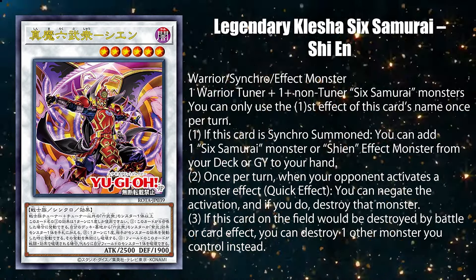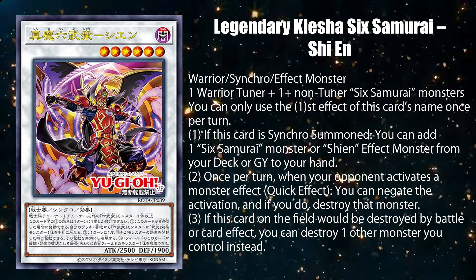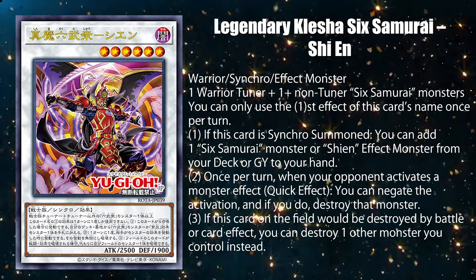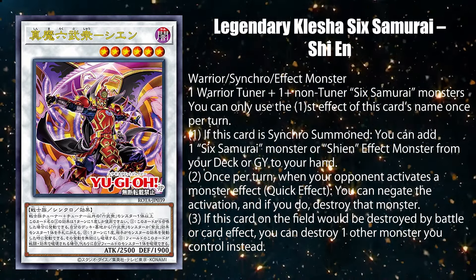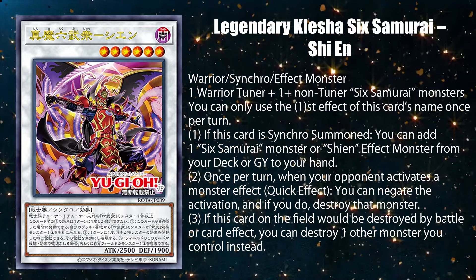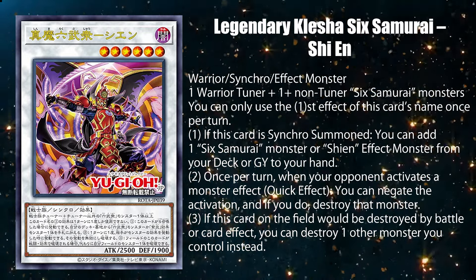Holy Shien. Six Samurai finally has a level 6 monster, which the archetype ironically didn't have besides Chancellor Enishi. On top of Shien finally working like most modern Yu-Gi-Oh cards by having the ability to get a card after being summoned, he can also negate monster effects now. And it only took 13 years — all he had to do was become even more corrupted, in case you didn't know what Klesha means.